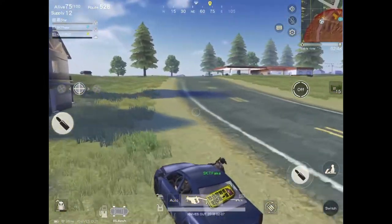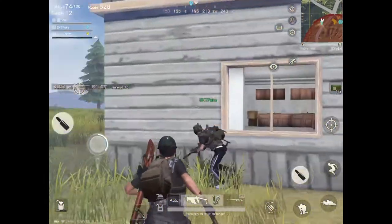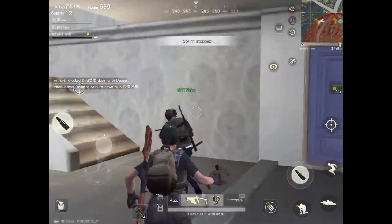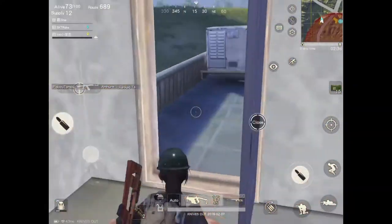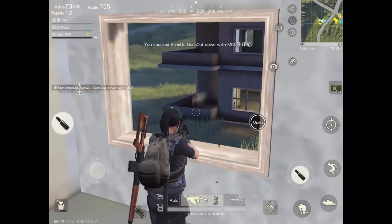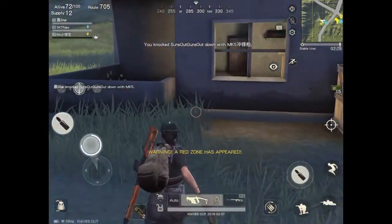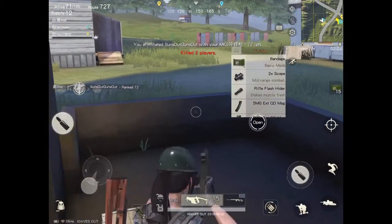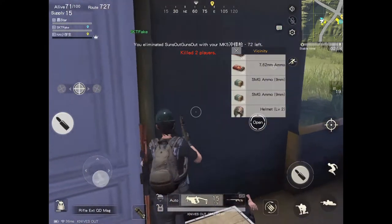After that, we went to the gas station. Before that, just search this town. In close range, I will always choose the submachine gun, the MK5, because the rate of fire of this gun is crazy. This gun kills faster than the AK.